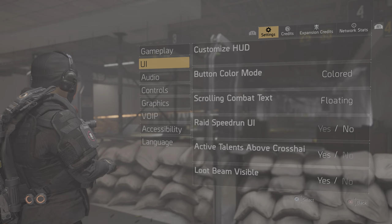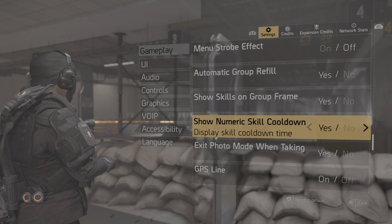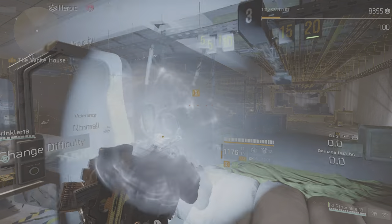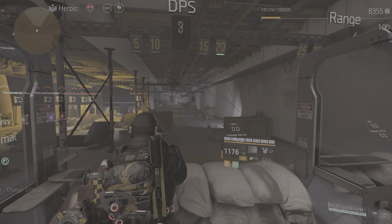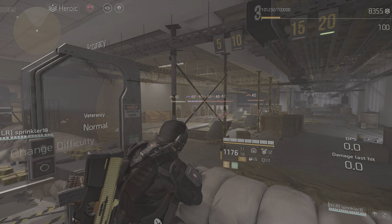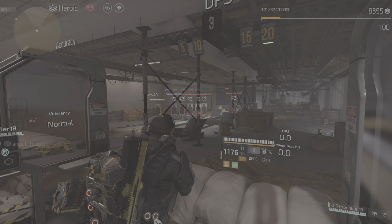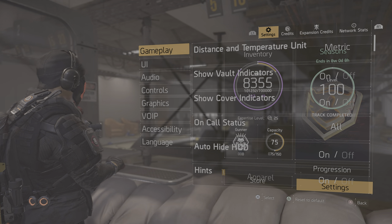Going back to settings, you have 'Show Numbers in Your Skill Cooldown.' So if you use your skill — I'm going to use the banshee right now — you can see the numbers on the skill, so you know the exact second you get it back. It's just a nice option to improve your gameplay.